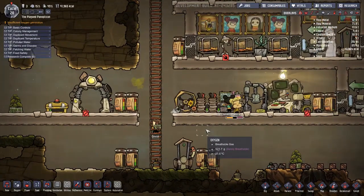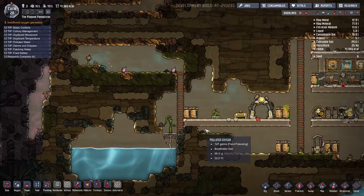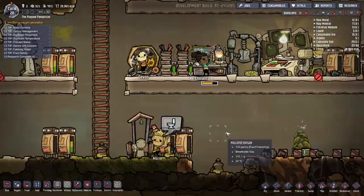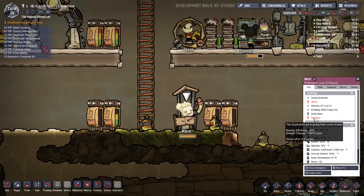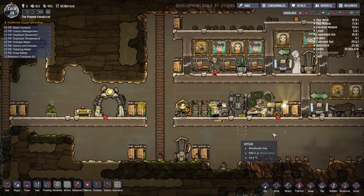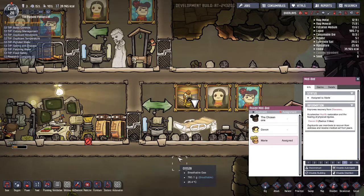Hello and welcome back to the Plagued Cantaloupe. This is our lovely base in Oxygen Not Included and we're doing pretty good with the chosen ones, Devon and Marie. Marie has diarrhea — let's put Marie in the med bay, that might be a smart choice.